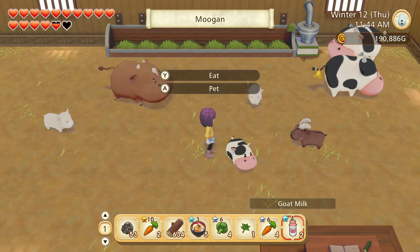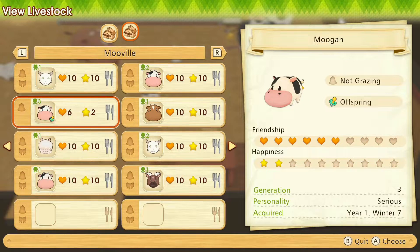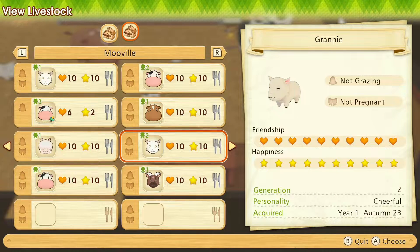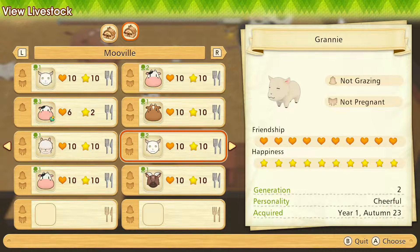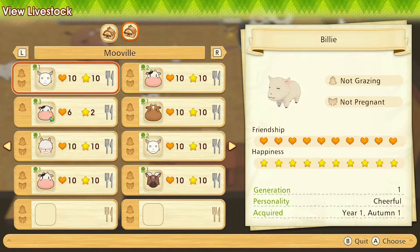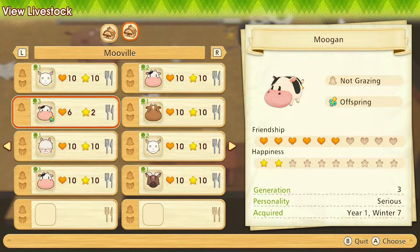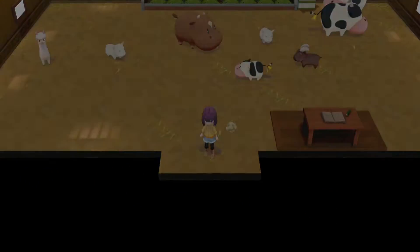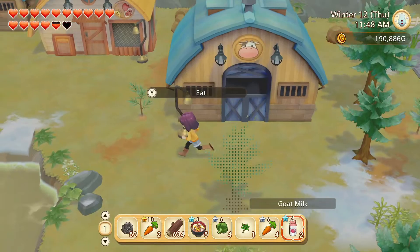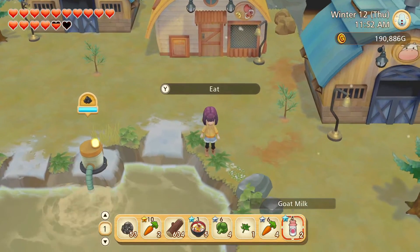That little cow baby is just so heckin' cute. Did I get everyone? I did. Who's the goat baby? Generation two — Granny. I named you that? I don't remember naming her that. I'm gonna breed her so I can get a five-star goat milk. This one's starting to go again — nice!